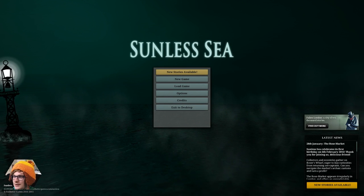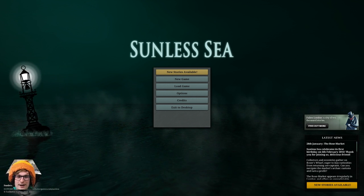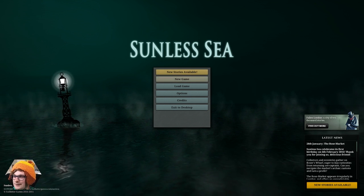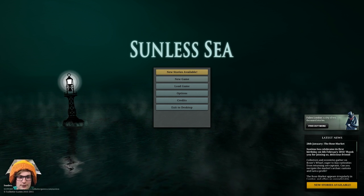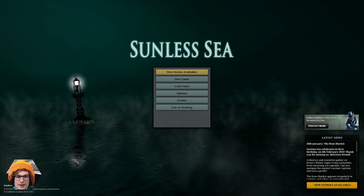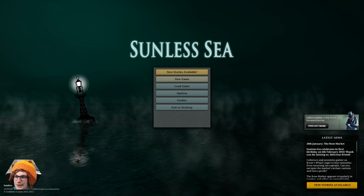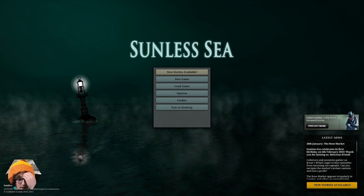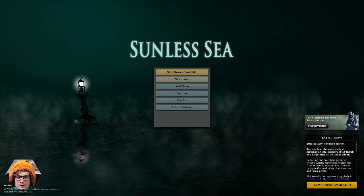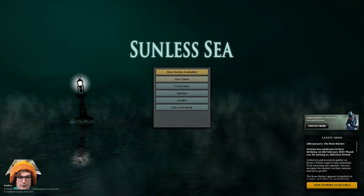Hello and welcome to Sunless Sea, the now about 18-month-old game from Failbetter Games. I'm going to be starting a semi-regular let's play, just something to do in my downtime when I'm not carrying Phil and Scotty in Heroes of the Storm. Sunless Sea is set in a sort of Tim Burton-esque Victorian gothic horror world where Queen Victoria basically makes a deal with the devil to save her husband, and the trade for that is her entire city London is taken into this underground — not quite hell, but basically hell — a big underground cavern full of islands, different races, demons, and loads of cool stuff.